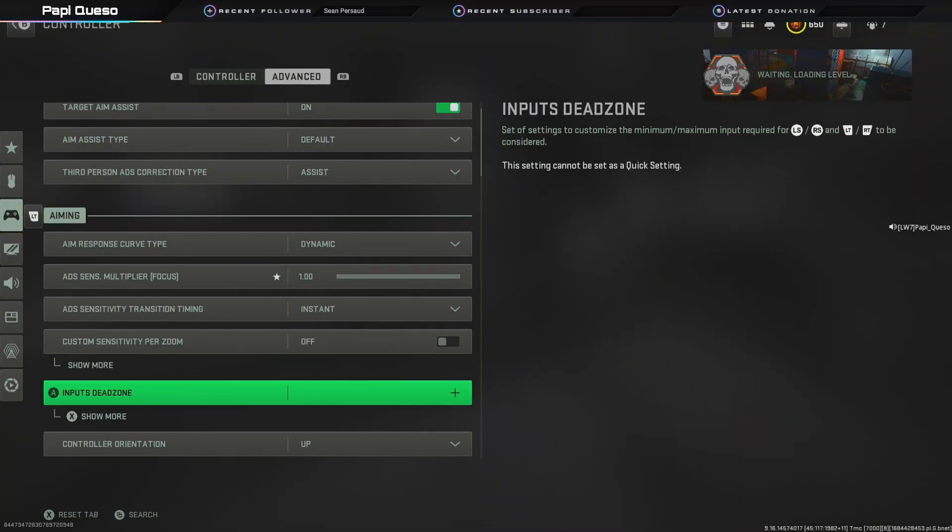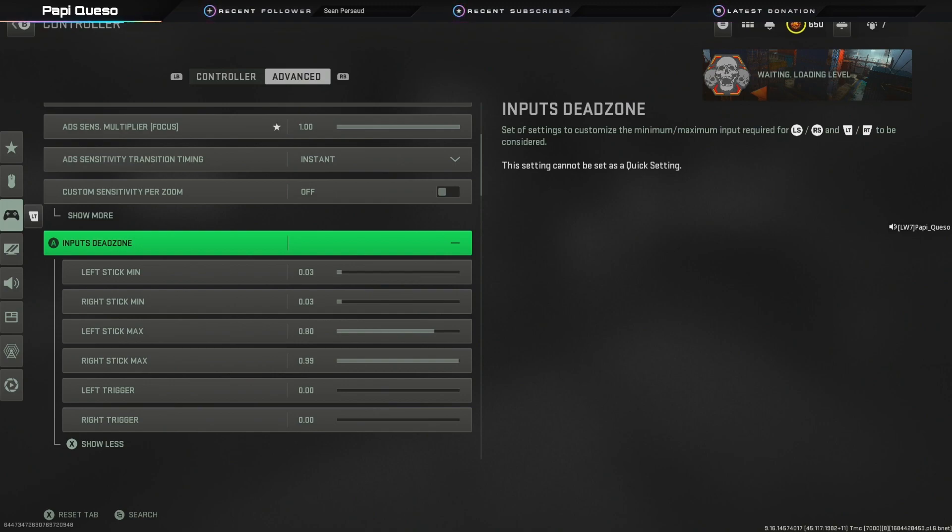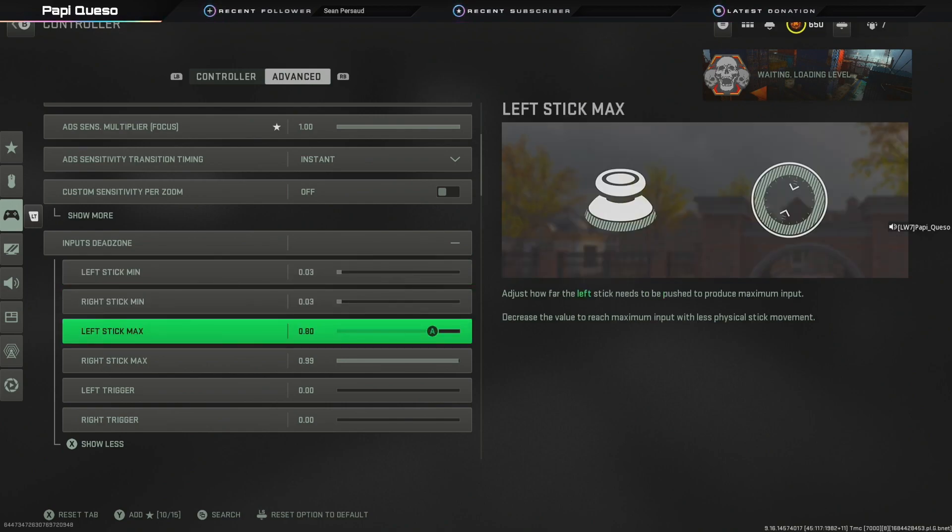Another setting I wanted to mention is the input dead zone section. I was skeptical about changing this, but I did see someone recommend lowering your left stick max sensitivity to 0.80 — he said around 0.78 or so — because if you have auto-tactical sprint, pressing down will be a little bit easier to pick up your sprint at 0.80. I tried it, I loved it. I recommend you try it and see how it feels. It also helps with rotational aim assist.